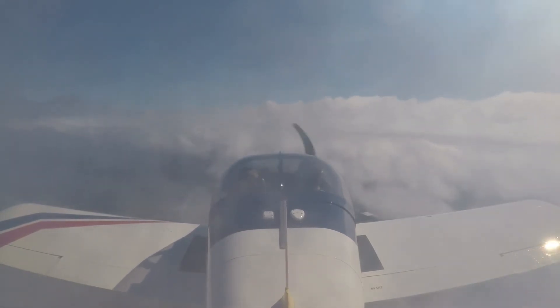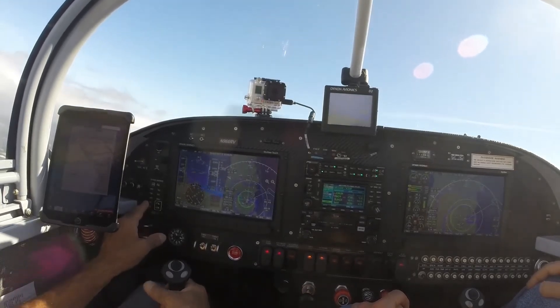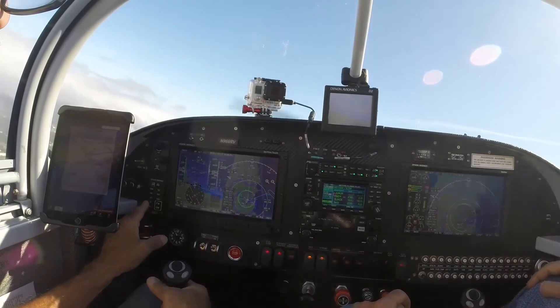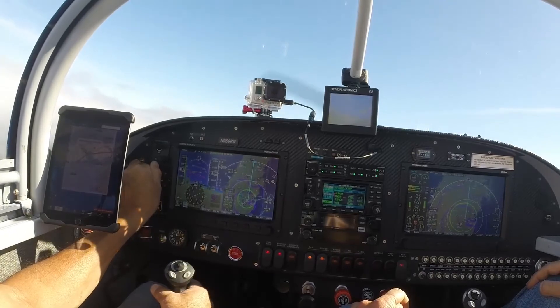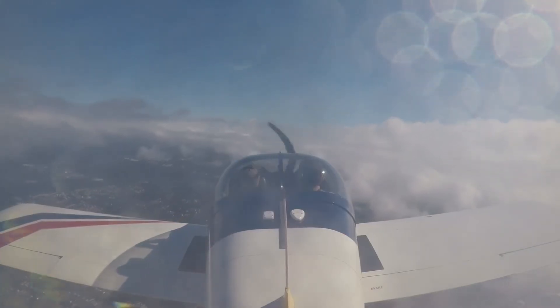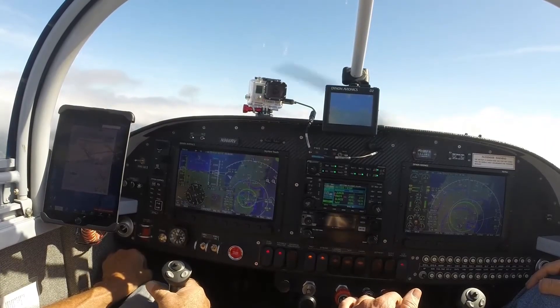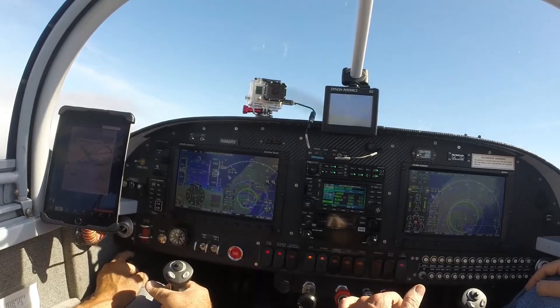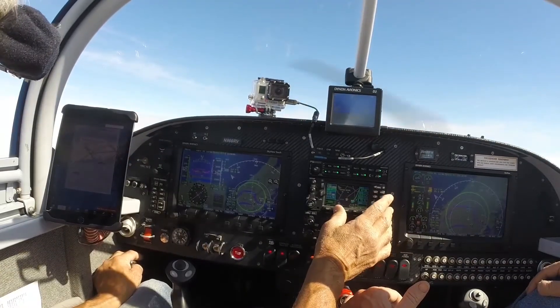6 Romeo Victor, fly heading 080, be vectors for the RNAV 24 final approach course. 080, vectors for the 24 approach, 6 Romeo Victor. 6 Romeo Victor, turn left heading 060, vectors for climb, I need to get you a little higher, maintain 4,000. 060, 4,000, 6 Romeo Victor. Service terminated, change to advisory, canceling IFR on the ground 1895. So now she knows I'm going to Cabreski.